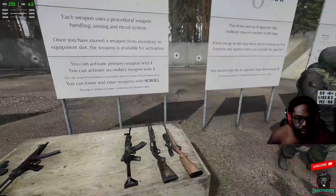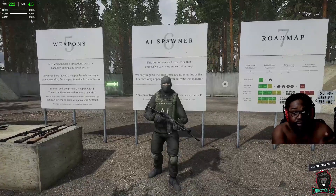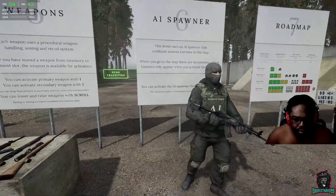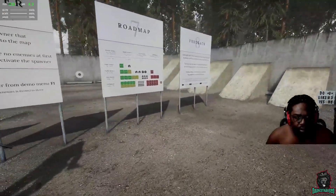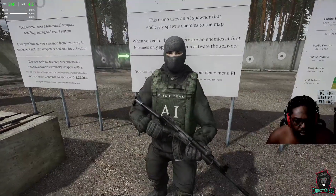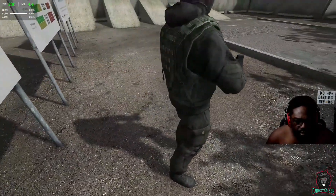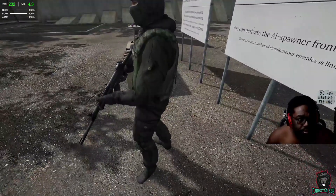This demo uses an AI spawner that endlessly spawns enemies to the map. When you first go to the map there are no enemies — they only appear when you activate the spawner via F1 from the demo menu. Let's take a look at that character model — that's a good model, the hand placement looks really nice, he's proportionate. That looks really cool.